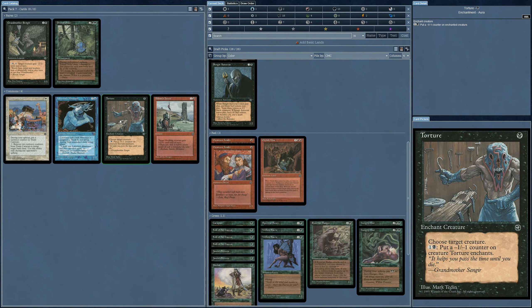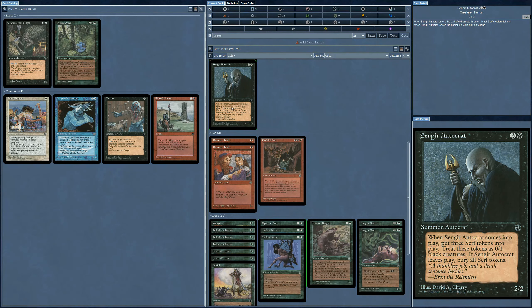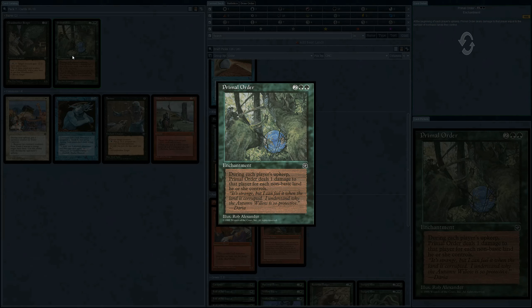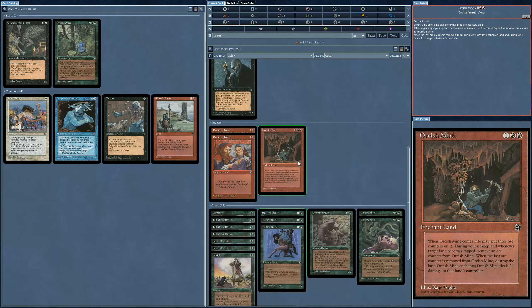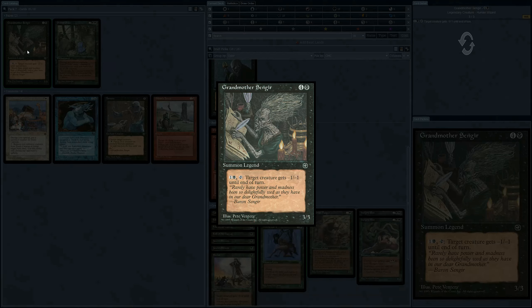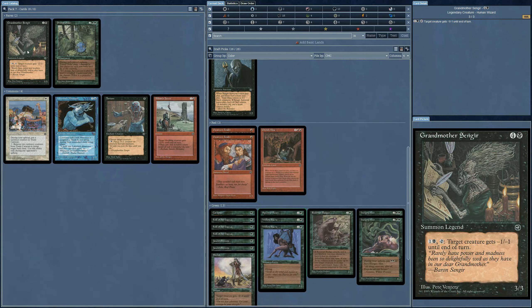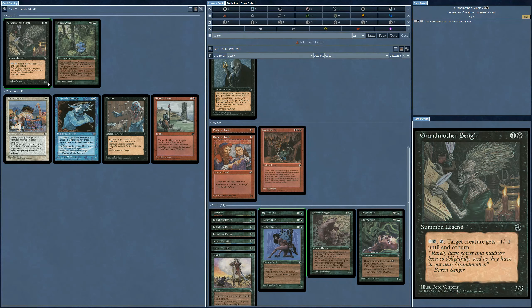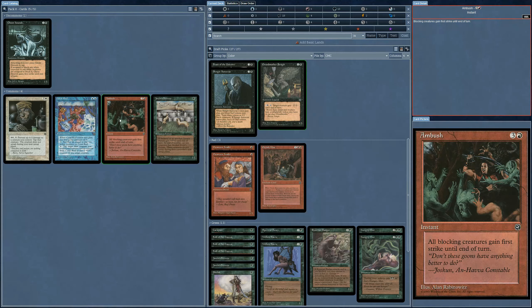Now we've got Torture — put a minus one counter on the creature. I've only got two black. What's Primal Order? Three mana, each player's upkeep deals one damage for each non-basic land — there's probably not going to be much non-basic land. And Grandmother Sengir — a 3/3 for five mana. It's kind of like what Farrah Fawcett used to look like in her later years when the hair straightened out and the drugs took its toll. I guess I'm going to go for the Grandmother.